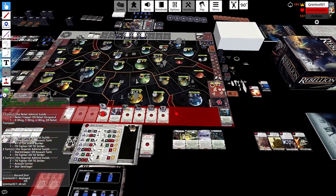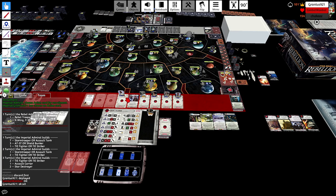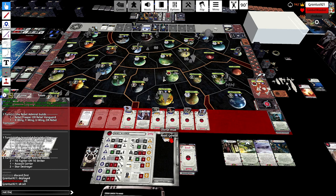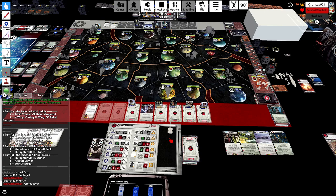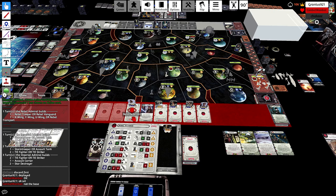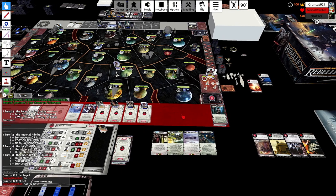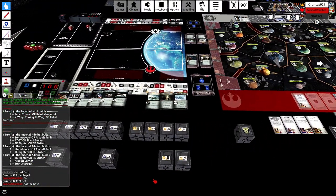Now this is an interesting pick for Grant: with Krennic he stuck Liberation on top, and I nabbed it with Obi-Wan's objective. I think the first two objectives are nice on top sometimes — if you have three good objectives on Krennic you'll put the two better ones on top expecting Infiltrate to have to force one of them to the bottom. So it'll be curious to see what the next Level 2 on there is.